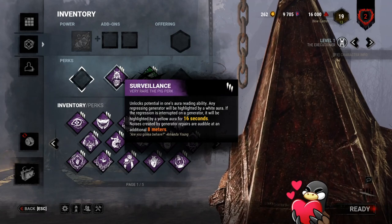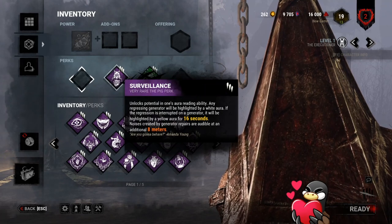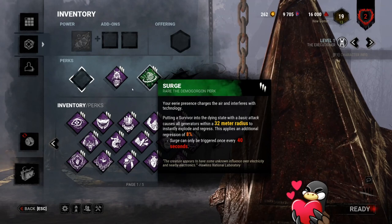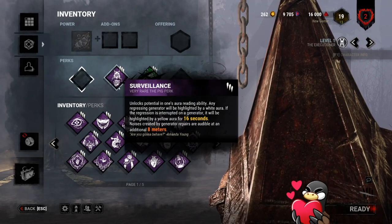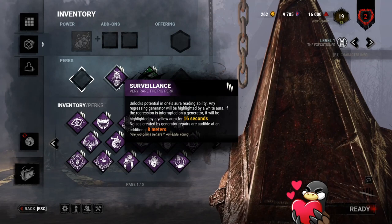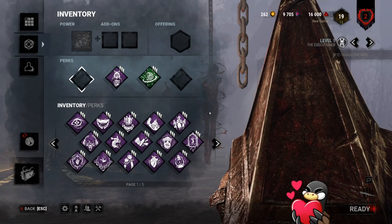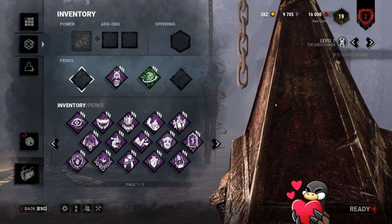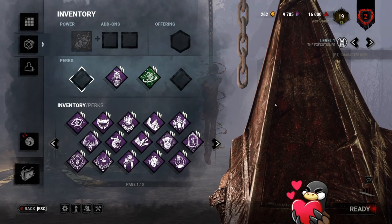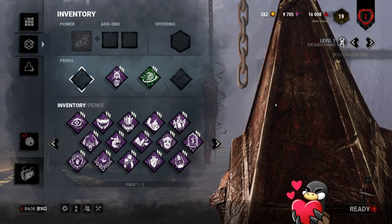Surveillance is a god-tier information perk. When a generator is regressed — whether by kicking it, Brutal Strength, or Surge — it will permanently glow white until a survivor touches it. When a survivor touches it, it turns a yellowy-green for 16 seconds, letting you know someone is working on it, and they'll make louder noise within 8 meters. So if I down a survivor, send them to a cage, and look around at all the gens — if no gens are lit, I just rotate and apply pressure elsewhere. There's no downtime, no stall. This killer has built-in Agitation to the next level if you can constantly send people away.